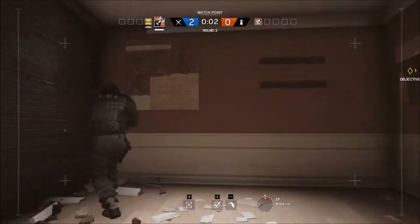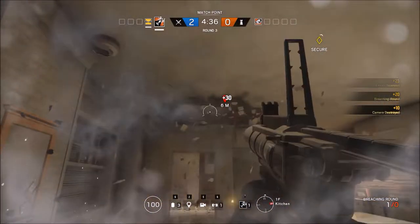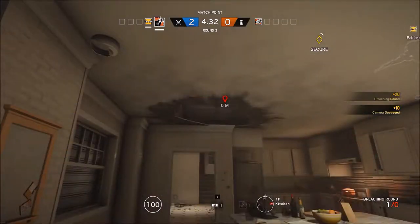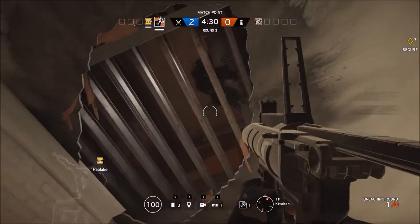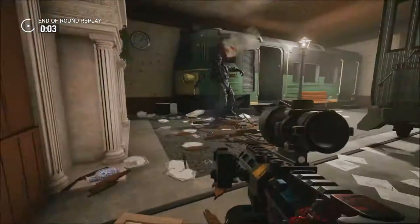If you suspect an enemy is directly above you, go ahead and fire breaching charges at the ceiling. If it's destructible, it'll deal a significant amount of damage to the enemy, while also giving you a good view upwards into their hiding spot. You can even remotely destroy hatches in the ceiling, which will help your teammates throw grenades into the room, or even drop enemies down below if you're lucky enough.